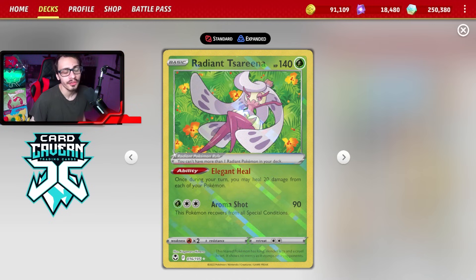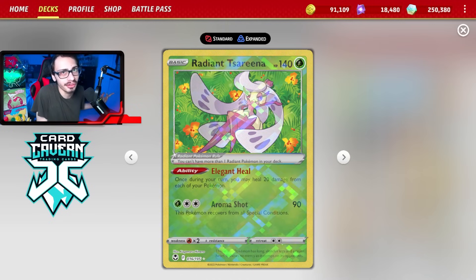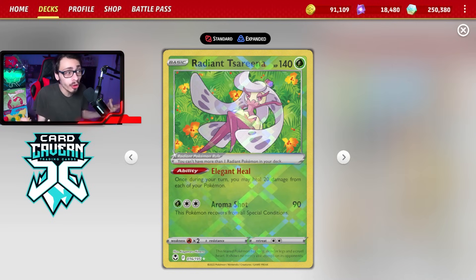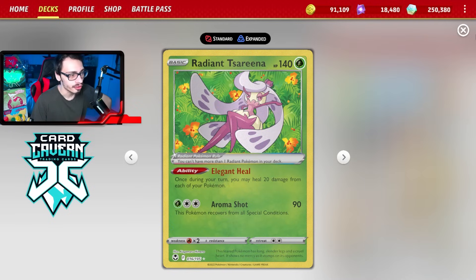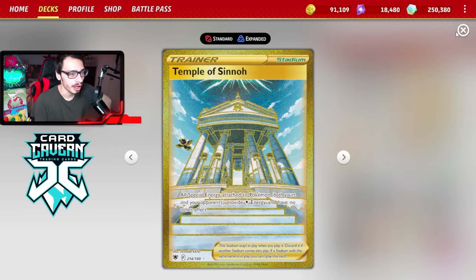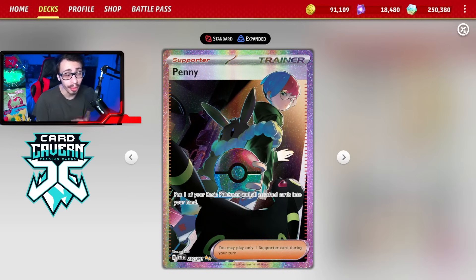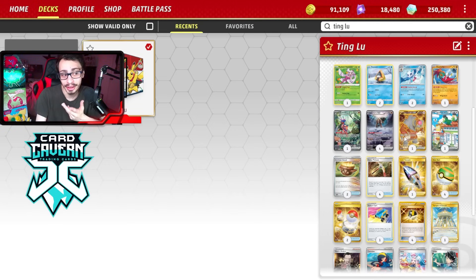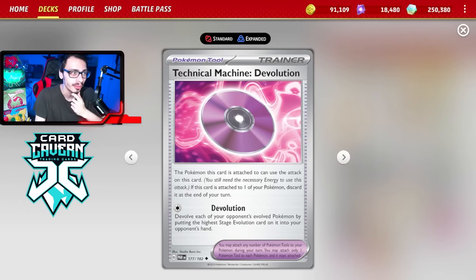The tool cards Bravery Charm and Hero's Cape give Tingloo massive HP, making it very hard to knock out — combined with ability locking, that's a deadly combo. Since Frostlass damages our own Pokemon, we run one Radiant Serena to heal them. You only need one Frostlass in play, unlike other Frostlass decks. Temple of Sinnoh and Snorlax are good against Lugia and Mist Energy. Penny is great for picking up Squawkabilly or healing targets, and two TM Devolution helps against Charizard and Dragapult.